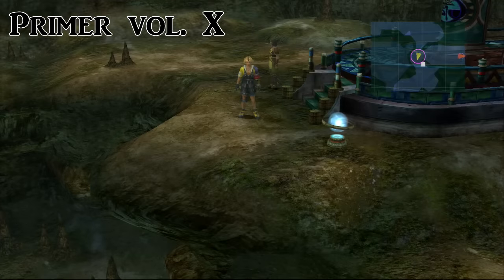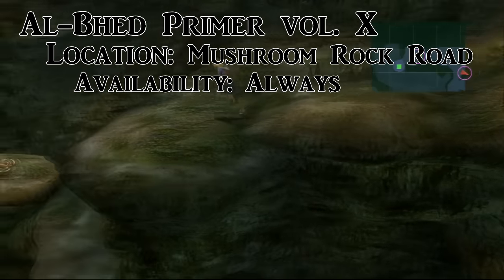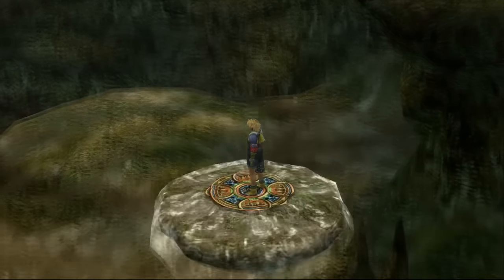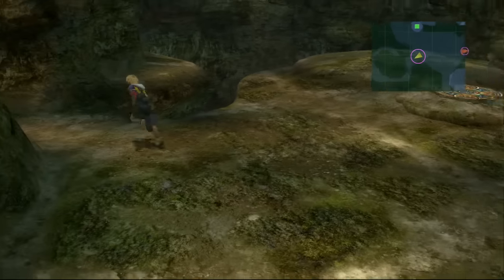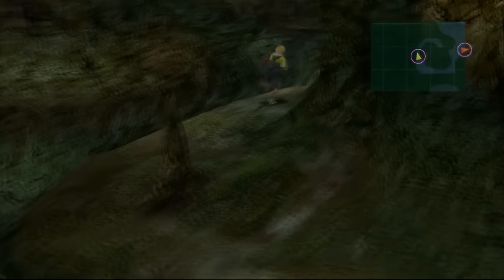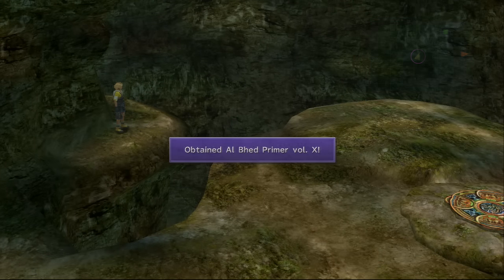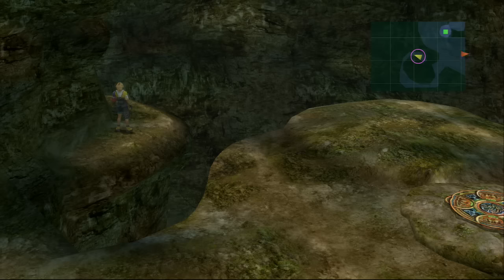The next one is in Mushroom Rock Road. Before you go to the elevator to get up to the control room — right where Wakka punches out Luzzu — come back this way. You can get this before you go up there. Walk around this winding path and right there, kind of hard to see, is the primer on the ground.